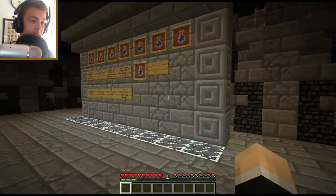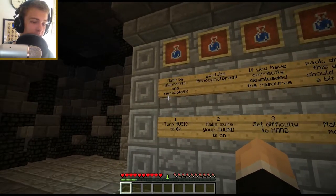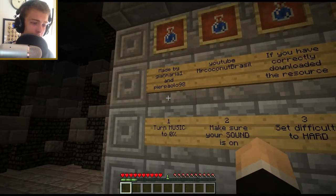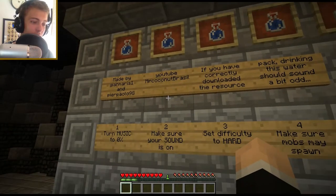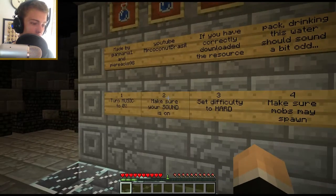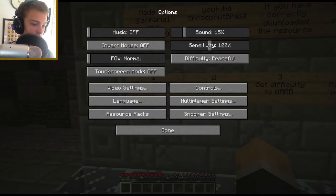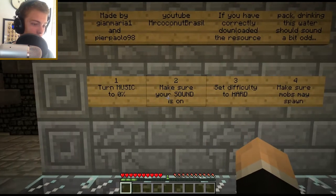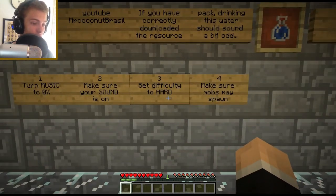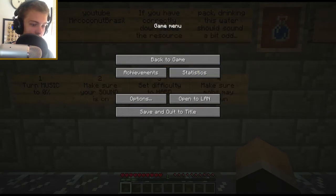Alright, the Amnesia sound — that's cool. Let's read the signs. It's made by GiantMaria1, and someone whose name I can't pronounce. There's a user right there, I'll give you a link to that. Turn music to zero. Make sure your sound is on — it is on. Set difficulty to hard. Okay, here's hard, thank you.